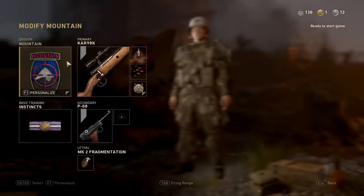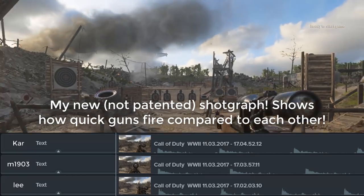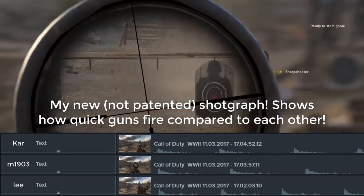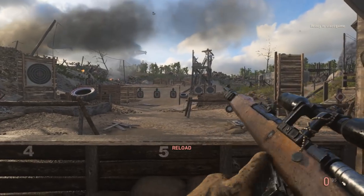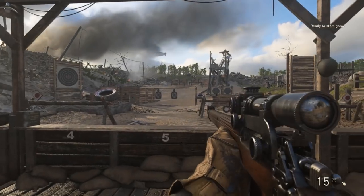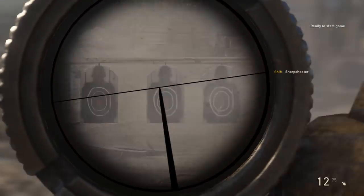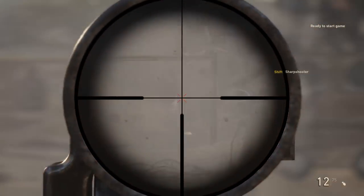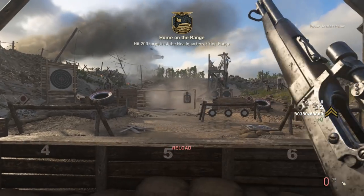Speaking of fire rate, not only does the Lee Enfield carry more rounds in the gun, but it also puts them downrange slightly faster than the other two bolt-action rifles. At this point, I would have to say that the Lee Enfield is a bit overpowered compared to the Kar98k and the M1903. The go-to sniper rifle in Call of Duty World War II is the Lee Enfield due to its high damage, double-sized clip, and the fastest rate of fire among the bolt-action rifles. Meanwhile, the Karabin makes for a great long-range marksman rifle with semi-automatic capability, allowing you to make repeat shots, which can help you out in a pinch.